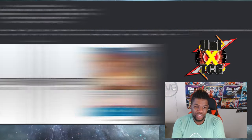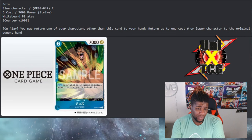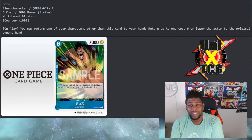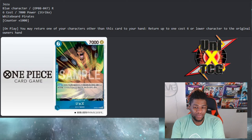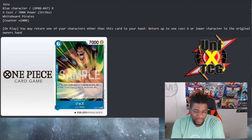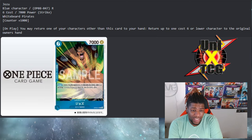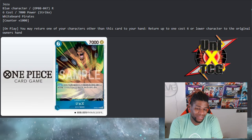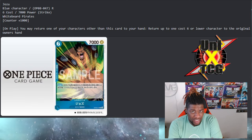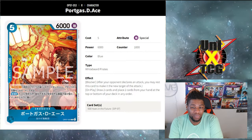Another recently spoiled card is Joezu, a blue character. Six cost, so he won't be usable off that Ace character's effect. 7000 power, Strike, White Beard Pirates, Counter 1000. On play, you may return one of your characters other than this card to your hand, then return up to one six or lower cost character to the original owner's hand. I need to see the rest of the archetype because this card automatically looks kind of lackluster — he has a cap on his removal and has to reset one of your own cards.